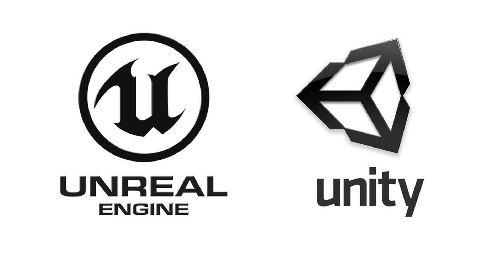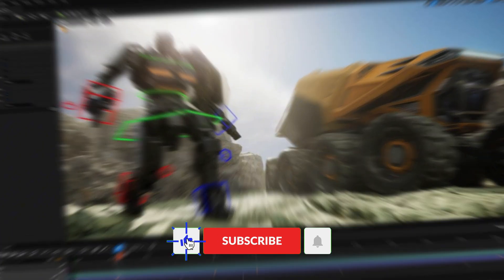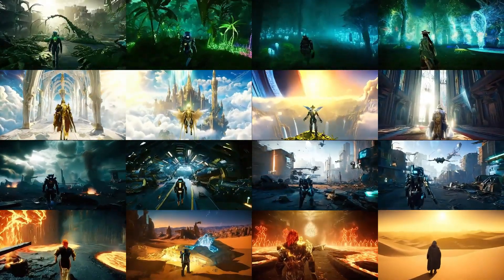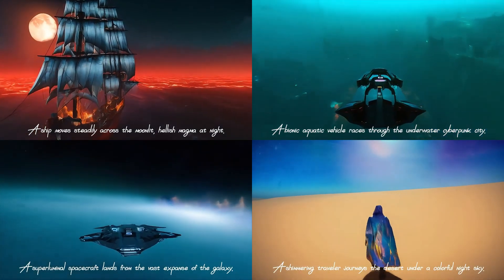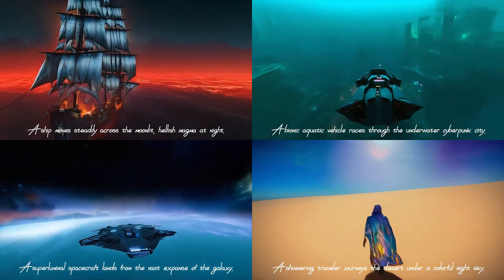Well, for one, traditional game engines have always made use of elements that are pre-programmed, but Game Gen O isn't just spitting out pre-programmed environments, elements, or characters. In fact, it actually simulates everything and creates them on the fly. Think of it: dynamic environments that can change over time, innovative characters that can respond to your commands in real time, diverse events and complex actions — all generated from scratch by AI. It does it all, thus pushing the limits of what we thought was possible in gaming.